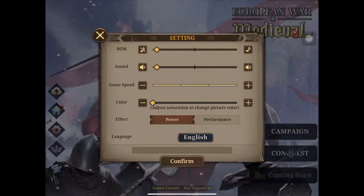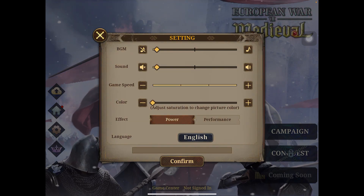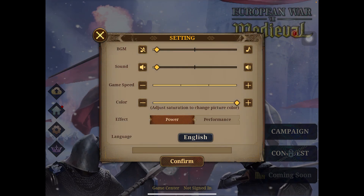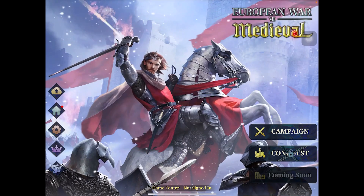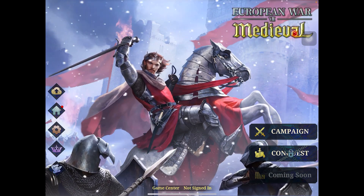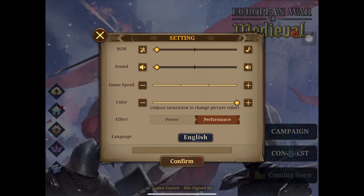Have a look at the options — it's actually cool. You got game speed, which I've seen already. You can also change the color saturation from zero to maximum. And there's an effect setting: either performance or power. Performance means the game will be less heavy — the animation is flowing and it's actually good. If you click into power, the animation gets a little stuttered. I don't know exactly what's different, but we'll see.